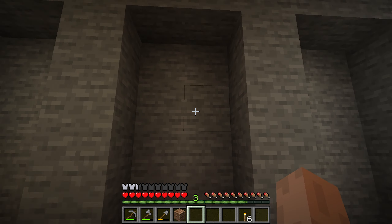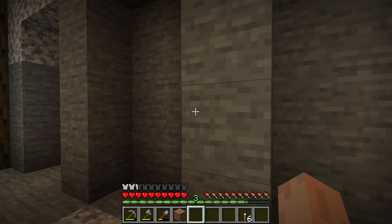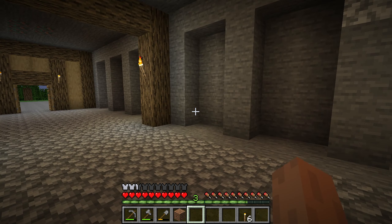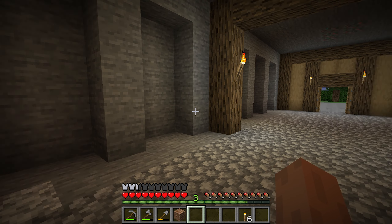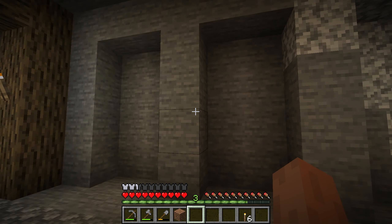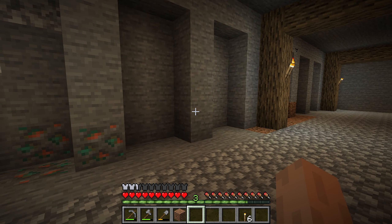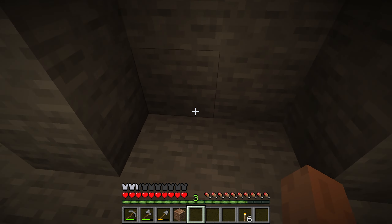Down here there will be workbenches, whatever will be put down there, and then chest, chest, workbench, chest. Or in this case, this might be ovens — ovens here. One will be for stone and ovens, so we can make normal stone, smooth stone, that kind of stuff. Down here it might be for iron, gold, copper, that kind of stuff.